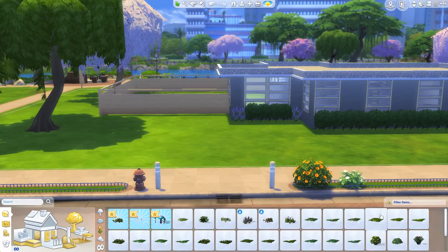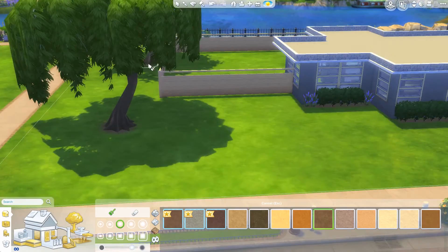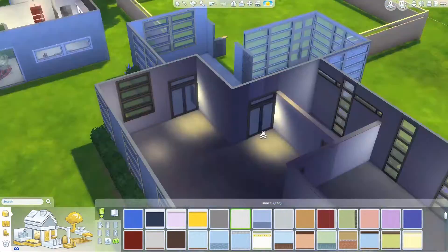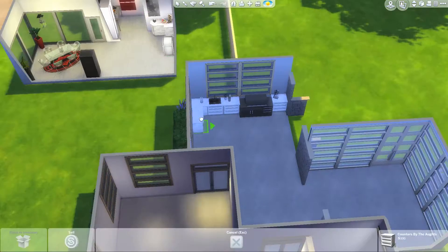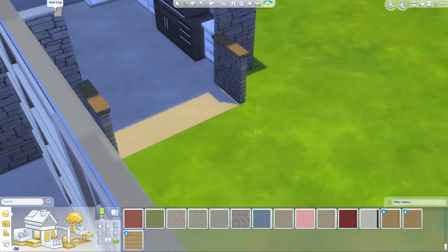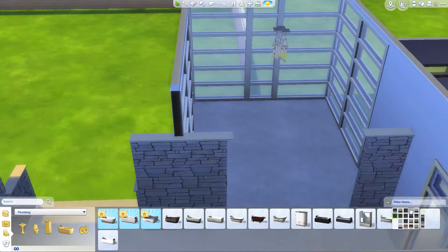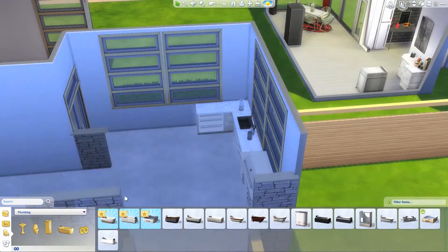I added another waterfall fountain randomly into the back, just because I wanted that fixture there. I didn't go too overboard with landscaping — just a little bit. Then here I'm putting in the red, white, and black kitchen I did last Friday, moving to this outdoor grill cooking area. Those new chandeliers — I am obsessed with them.